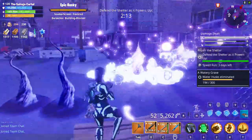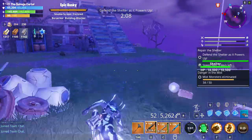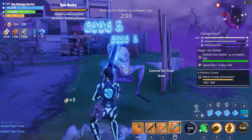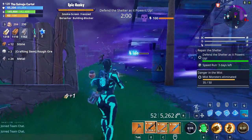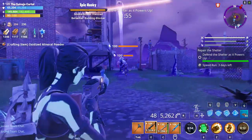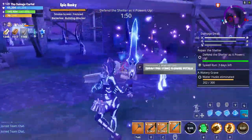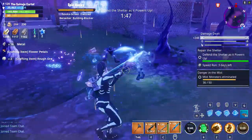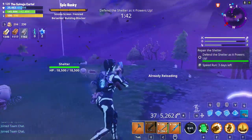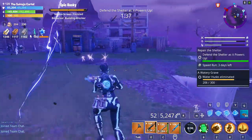Have fun just roaming around while I ignore you and take out these husks. I wanted to make this video because I want you guys to stop wasting your materials because of misinformation. The most terrible thing a Fortnite Save the World player can have is misinformation. A lot of Save the World players think they need to be building in Repair the Shelter — but the miniboss is just roaming around with no idea what to do.